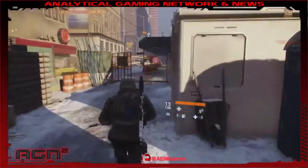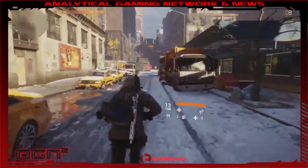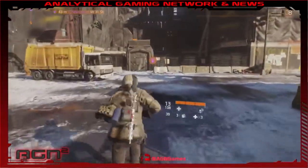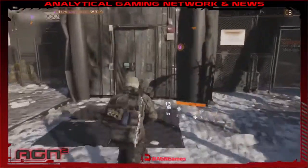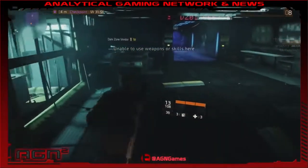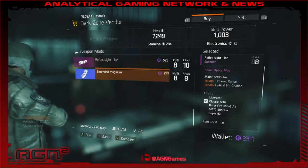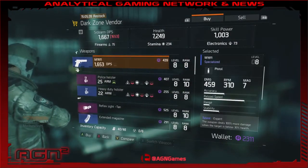Once you get there, the first thing I'm going to do is walk right inside of the doors and view the vendor stock for the instance of the map I'm currently in. This is just to show you guys exactly what inventory he has, so that when I change the instance of the map you know it's been refreshed and that this actually works. Right now we have a police holster, a pistol, and an extended magazine — just remember the pistol and the police holster.